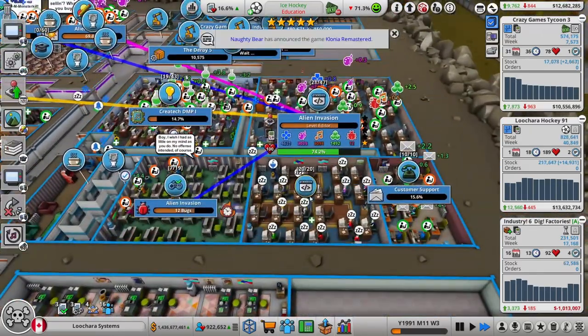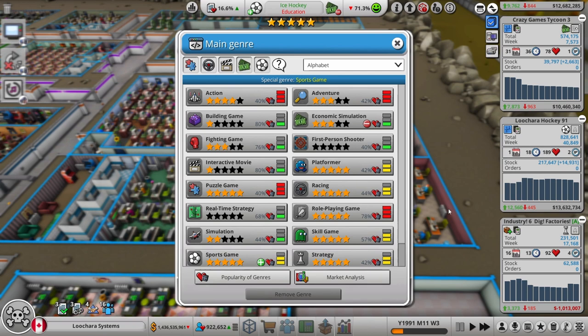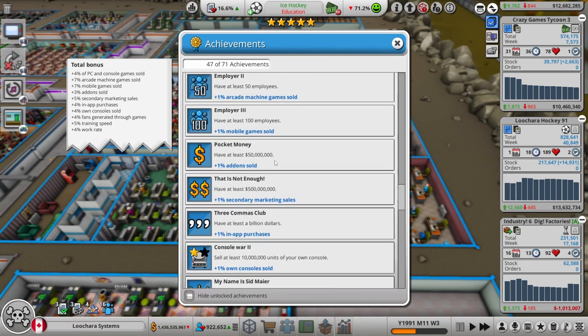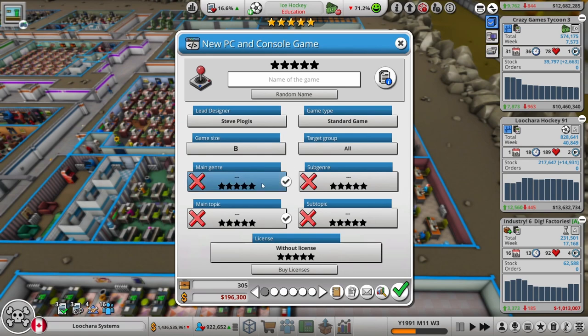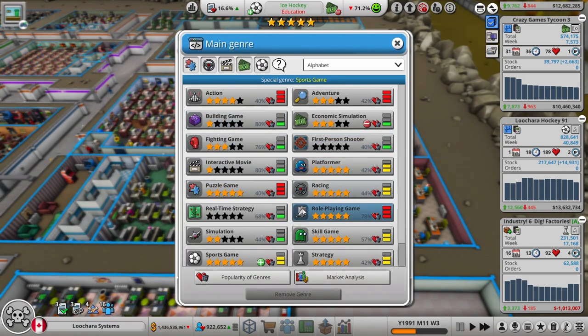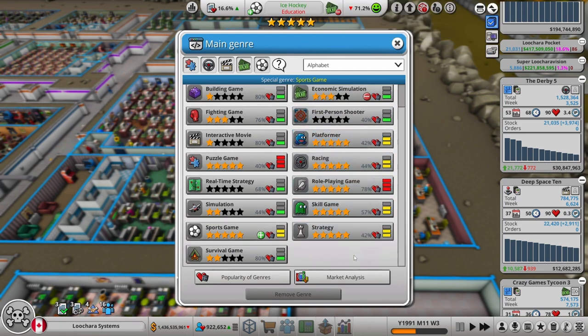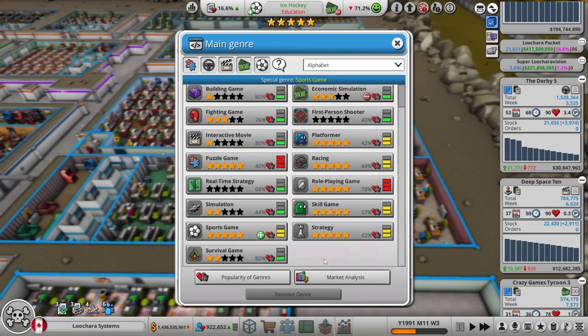Alright, so what kind of game are we going to make next? Got to make sure our engines are all up to date. Let's see what's popular. We haven't made a first-person shooter yet - maybe we should do that just for the achievement. Secondary marketing sales - we don't really care about that. What else is reasonably popular? Building game? We did one building game and it did terribly. A fighting game maybe. How long before the trend changes? 87 weeks - quite a while. Another survival game? We got some options - they're popular and not saturated, but they're not really genres we're good at.